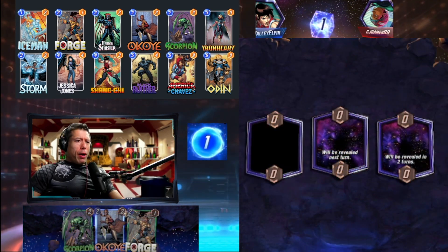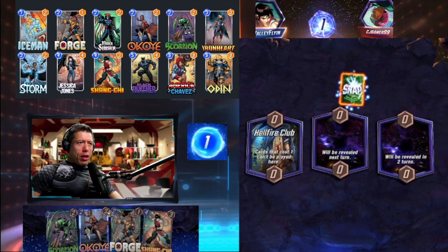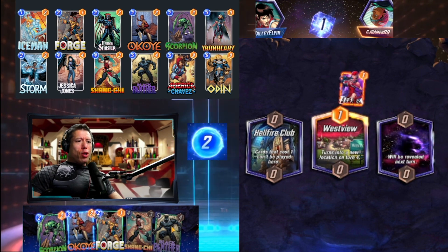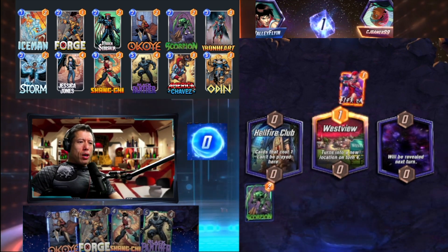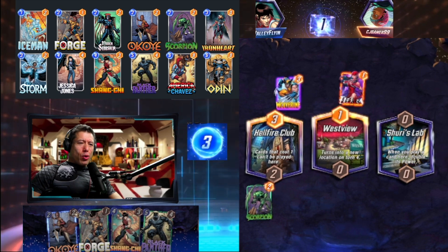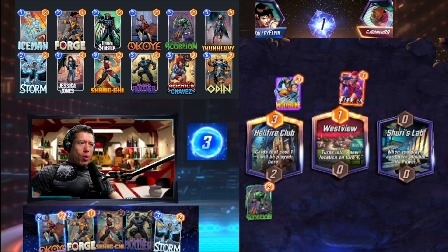All right, on the first turn we have Scorpion, Okoye, Forge, and Shang-Chi showing — but Shang-Chi costs one and cannot be played in the Hellfire Club on the left location. We don't have any cards to play right now. The opponent goes Electra on the left. Westview turns into a new location — could be anything. Since Black Panther already popped, let's skip Okoye and instead play Scorpion to mess up their cards. Let's play on the left side — Hellfire Club. They also go left side with Wolverine; could be a destroy deck.